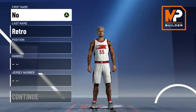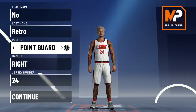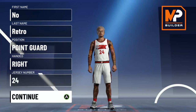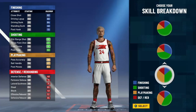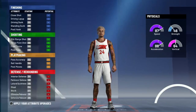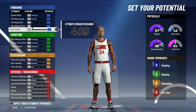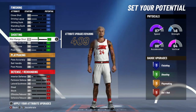Let's get into the build. Go PG, choose whatever hand you want — makes you choose the young goat number or the young frobie number. I'm gonna give y'all two versions: a 6'5" version and a 6'4" version. Go to playmaking and shooting, fastest speed. The 6'5" version is just taller; the 6'4" version you get park dunks and a lower midi, but I'm giving you a longer wingspan.